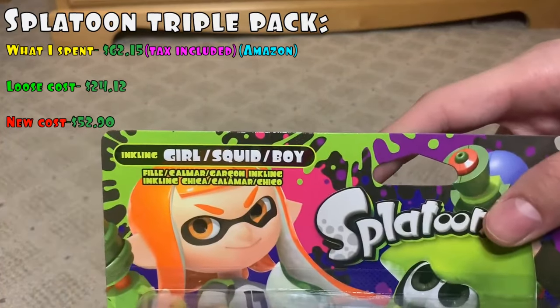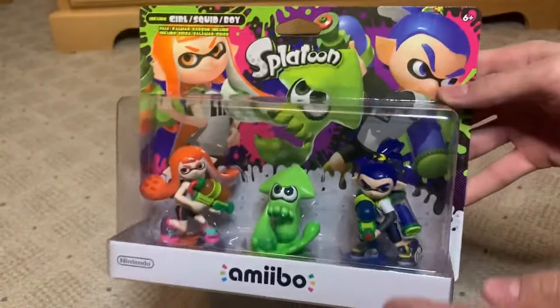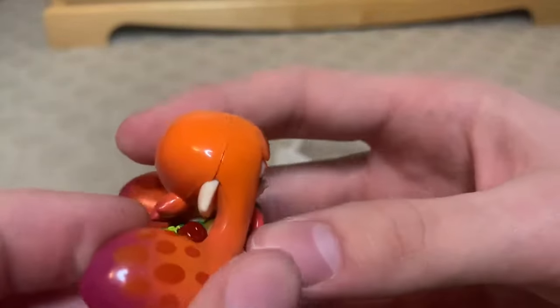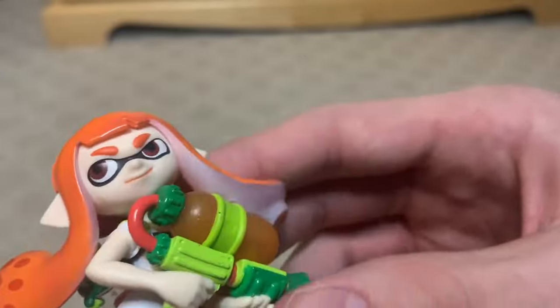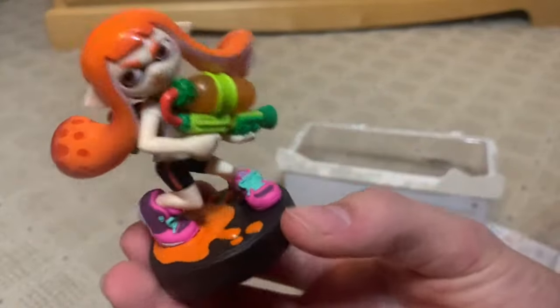First amiibo is Girl, according to the box. It feels really nice — I do like it. One thing I don't like, which some of these amiibo have, is this crack down the middle. It looks really weird, like they had a brain transplant. The ink tank is mid in my opinion. But overall, there's Girl rocking the Splatter Shot — very nice.